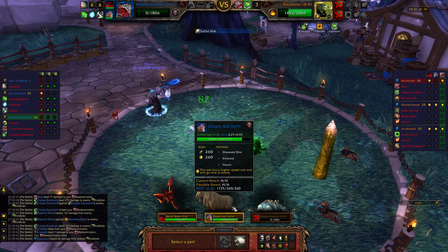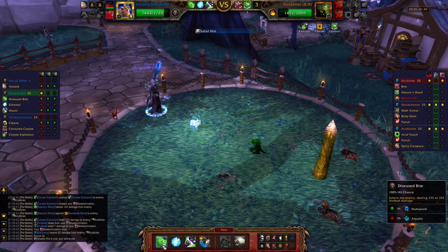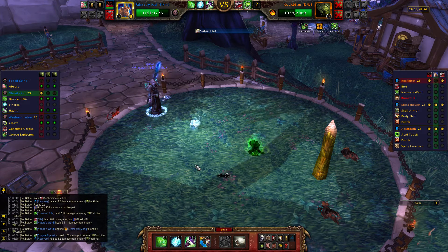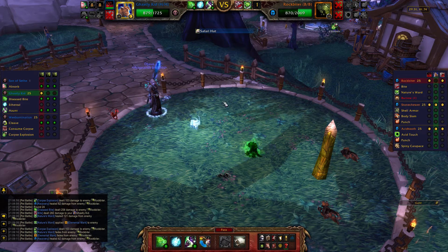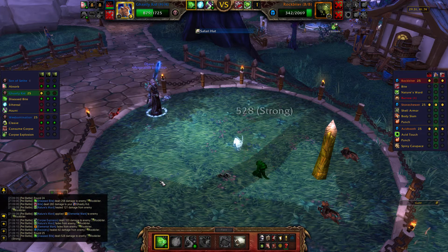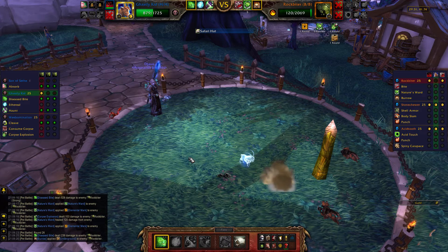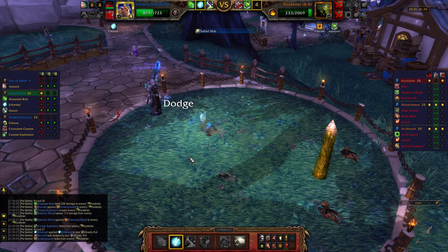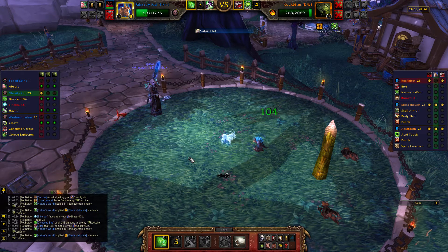On that second Corpse Explosion, he doesn't actually get to attack so he doesn't get to heal — that's good. We're going to bring the Ghastly Kid back in and finish him off. We're going to spam Disease Bite and cast Ethereal when he goes underground. We're faster than him, so after this round the buffs fall off and he's now Humanoid — that's why we picked Disease Bite. We do a lot of damage with that. As soon as he goes underground we'll cast Ethereal again, dodge that, and then Disease Bite until he dies.